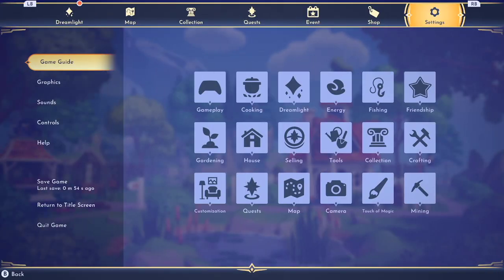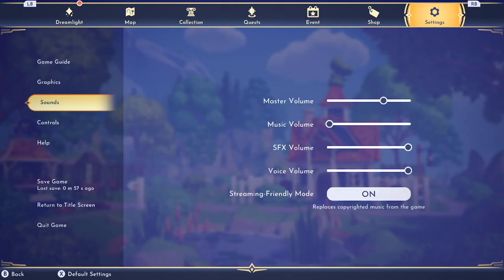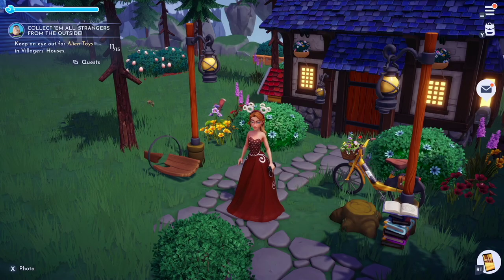Let's put the code in and see what happens. First, go to your menu and then go to your settings. Come down to Help, then enter in the redemption code. The code is PIXL in all caps. Hit Claim. The code has been claimed — it'll appear in your mailbox soon.